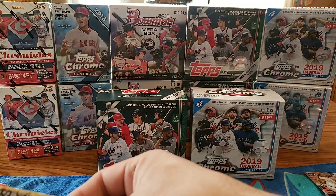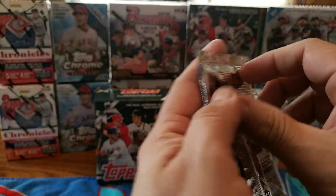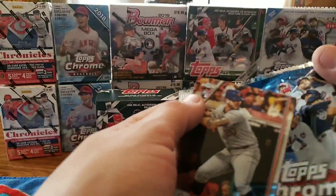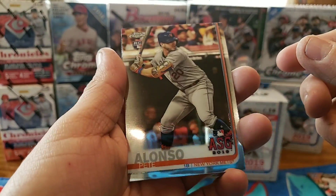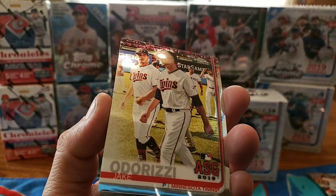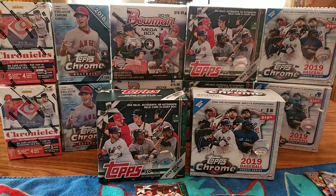Back to the Topps Chrome Update. We got a Family Business Mariano Rivera - that's a nice one. Pete Alonso rookie all-star, Whit Merrifield all-star game, Jake Odorizzi all-star game, and our Family Business Mariano Rivera card.